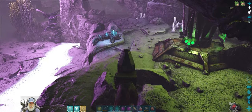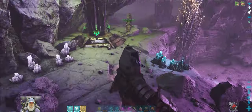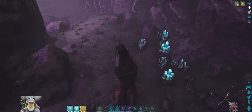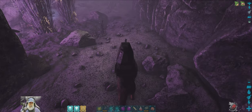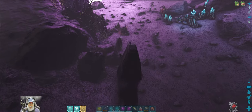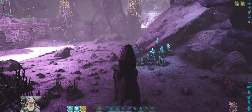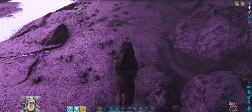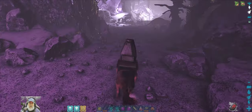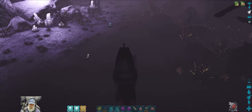You guys were saying the Shinehorns or something can provide us light underwater? I'll have to research it — I've never tamed one of those and I've never played Aberration so I don't know how that works. It is so damn dark in the water though, so that would be nice to be able to do. There's one right there I guess. I'd have no idea how to tame those guys — they're probably a passive tame would be my guess. Look at them though, they're kind of cute aren't they.